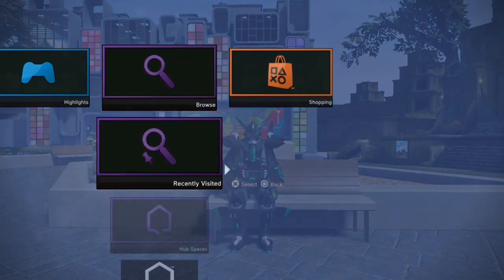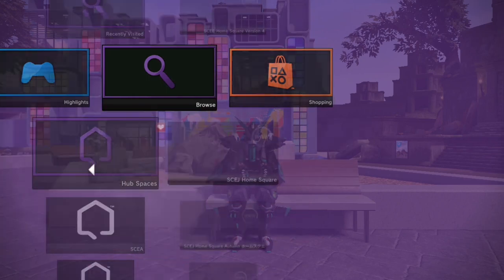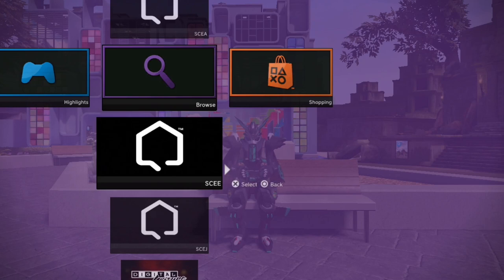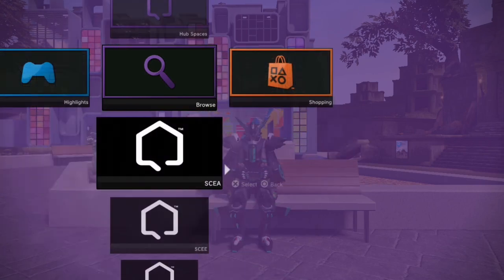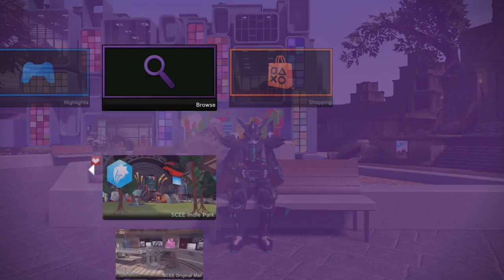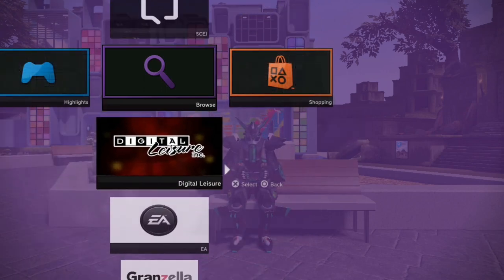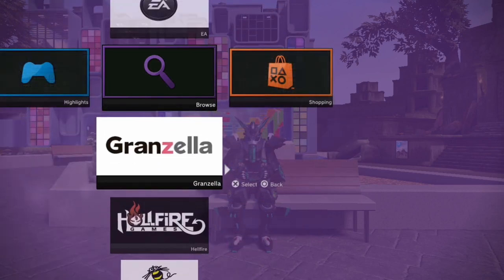The Browse category has Recently Visited showing your last 10 spaces, and Hub Spaces. It also has SCEA — Sony Computer Entertainment America — where you can see spaces that start with SCEA, either made there or exclusive to that region. SCEA also includes European spaces, and Japan has the Japan Home Square and similar content. Below that are developer categories like Digital Leisure, whose spaces are grouped in their own category, and the same for EA, Grandzilla, and others.